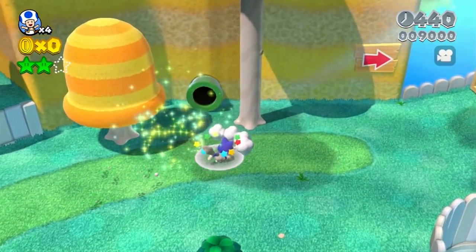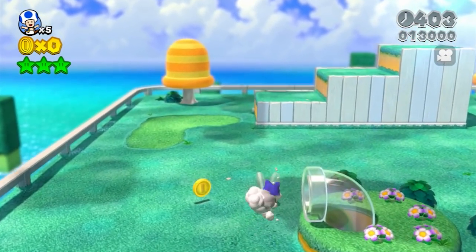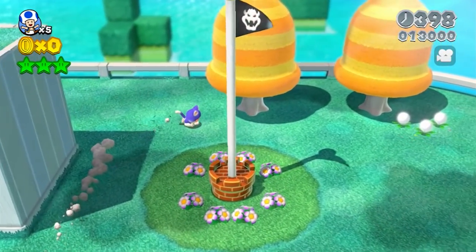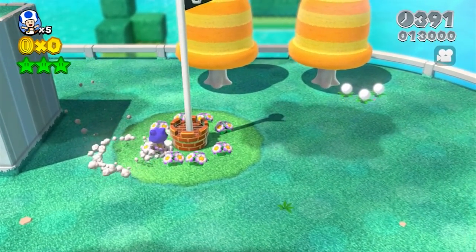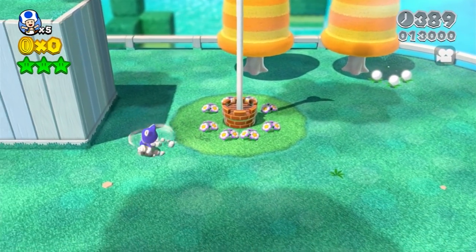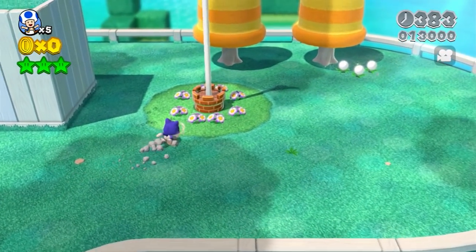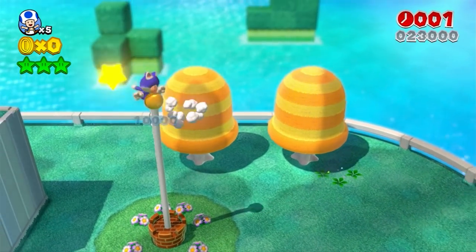So here we are, 13,000 points in the hole, and we're not even through the first level yet. There's one more score-based obstacle: the flagpole, which can threaten us with points in two ways. First is the flagpole itself, which gives you points directly correlated with how high you are on it. In Super Mario 3D World, getting to the top gives you a 1-up in addition to 10,000 points, so we'll be aiming for the lowest part of the flagpole.